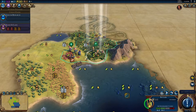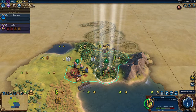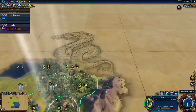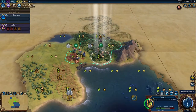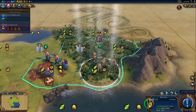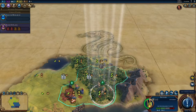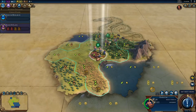We have a settler and I want to get as many good tiles around my settler as possible. With the Gauls, you can put mines down on plain hills and expand your borders really well. This right here is going to be the best place for our city — once we settle it we'll have all the tiles around it. These small icons indicate the yields we would get. This elephant tile is really, really good: three production, two food, and one gold.